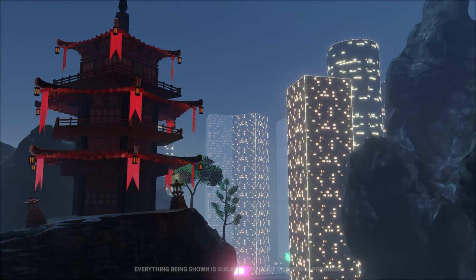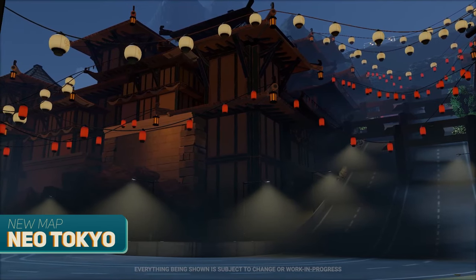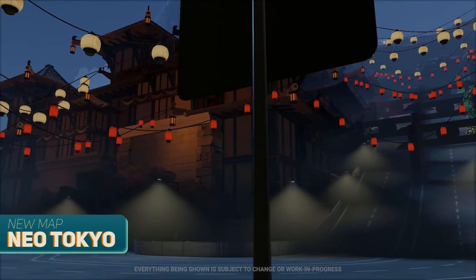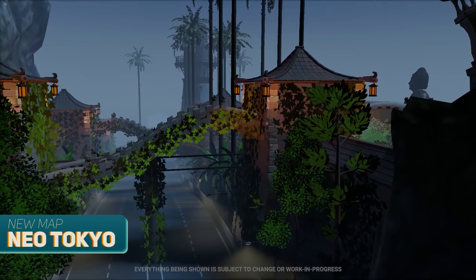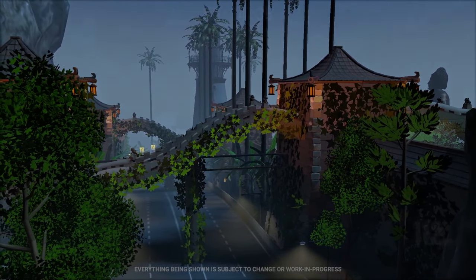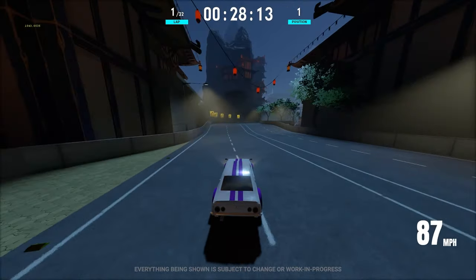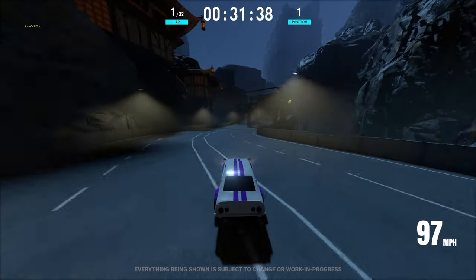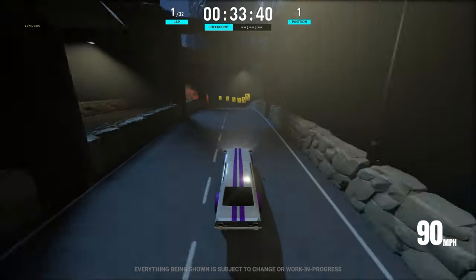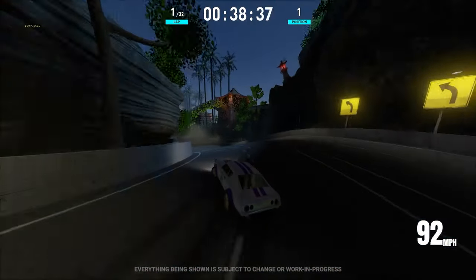Our second map is Neo Tokyo, a map that features three distinct districts that span across a busy metropolis, beautiful traditional buildings, and a spiritual scenic route. This track was designed to force players to adjust their angles into and out of turns with split lanes and bank outs to heighten the skill ceiling required to get sub-minute records. The custom work showcased in these maps was the result of work from the team, specifically Kabubu for the custom creations shown.